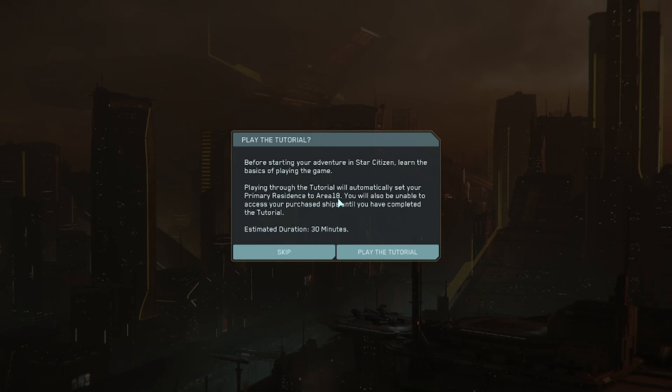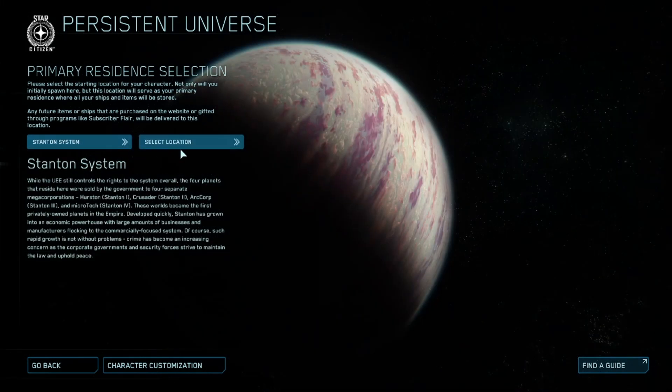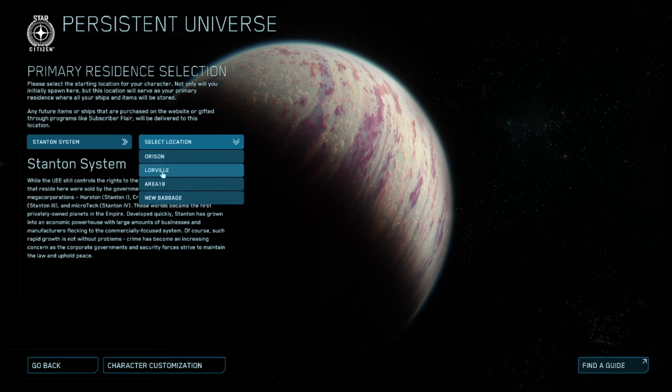You have the option to play the tutorial — when I started playing there was no tutorial so I'm going to skip that and show you how to get started. Under select system we're going to select Stanton, then set our starting location. I used to do Loreville but lately it's been buggy. I'm not a fan of Orison because it's kind of a nightmare and I don't know my way around there.